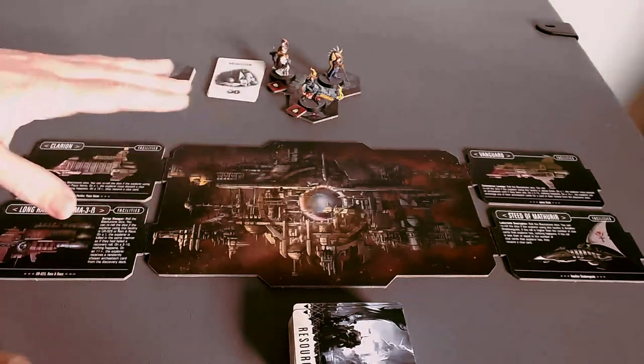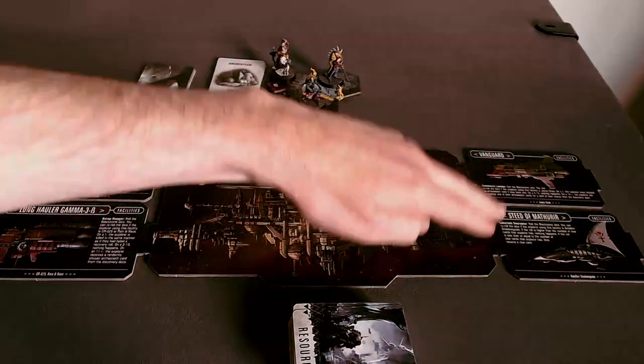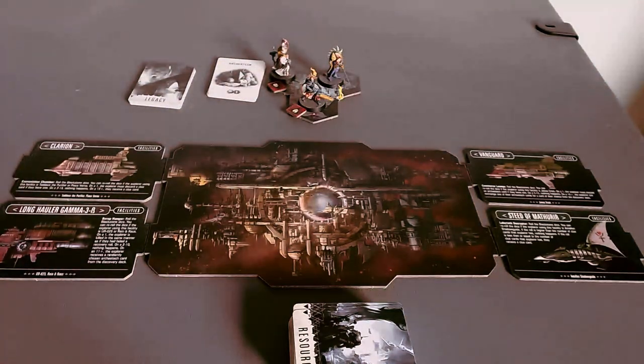At the space station, you have the ships that you arrived in, and then there's one more, because for symmetry you have to add another ship. So this is a ship containing Ur-25, Rain, and Rouse, who I didn't play with this time around.